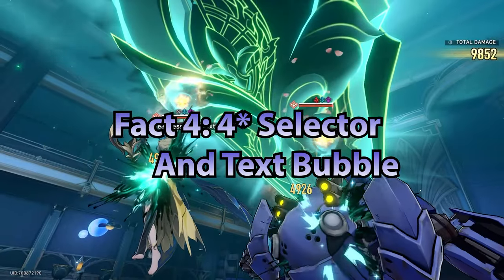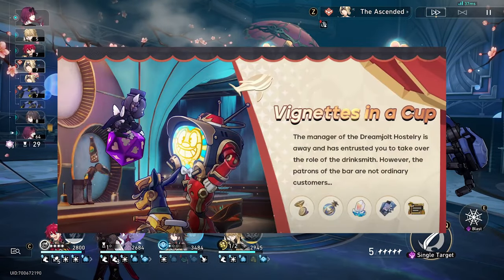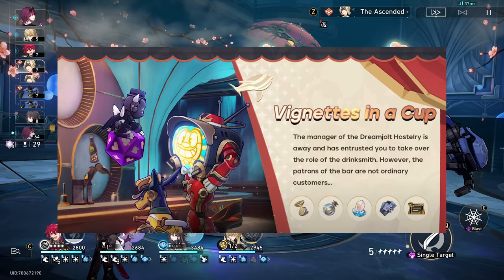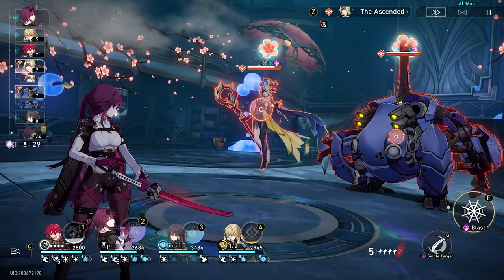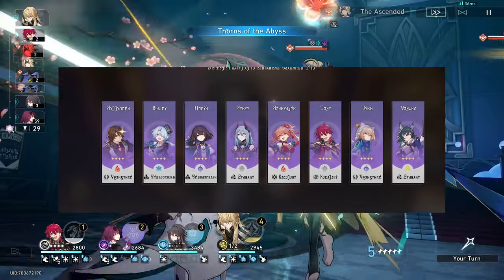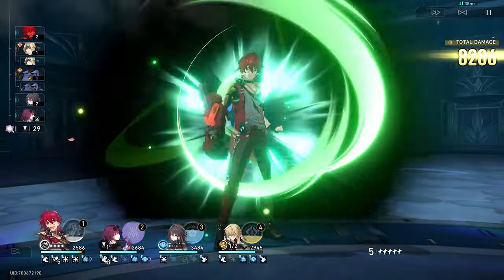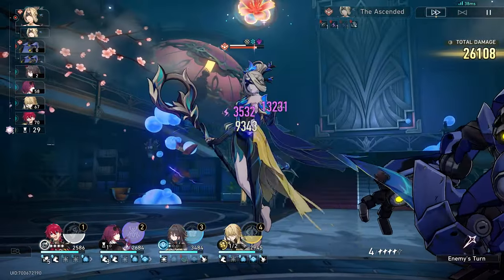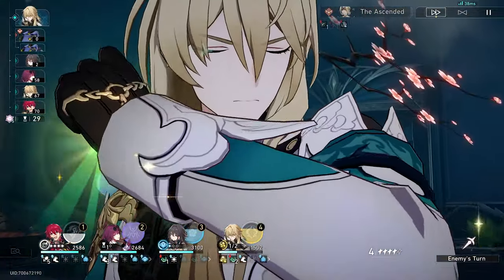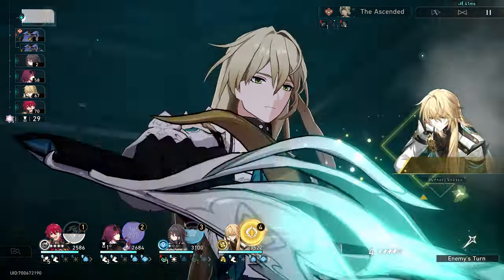Fact number four: two new big events are coming. One of them will reward a new text bubble for the phone and a four-star selector item. Importantly, this four-star selector includes every single four-star added since the base game's launch in 1.0, including Gallagher, who launches in 2.1. So if there are any extra four-stars you need, this is your chance to grab a copy.